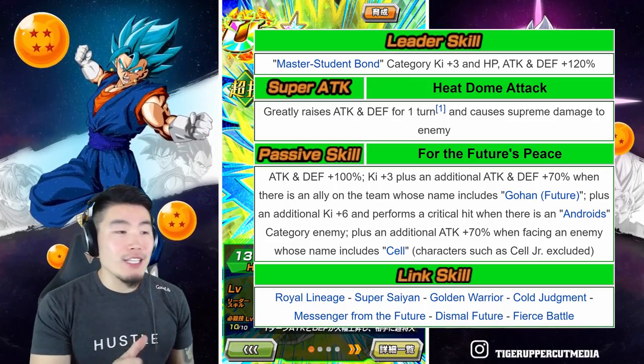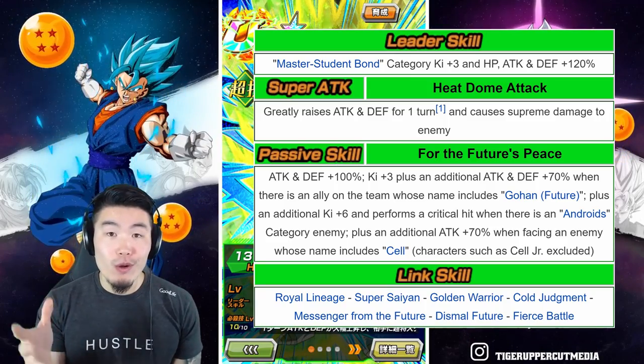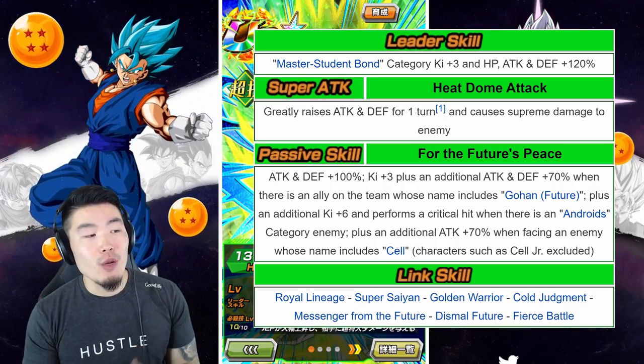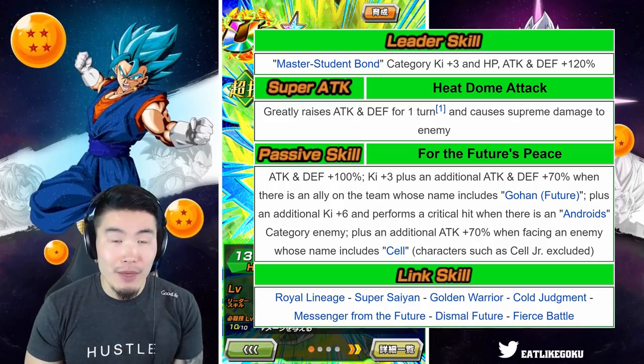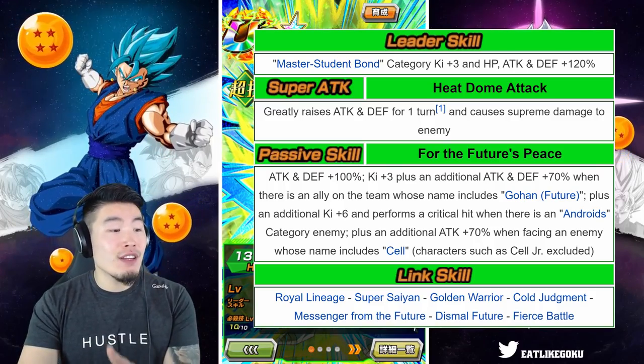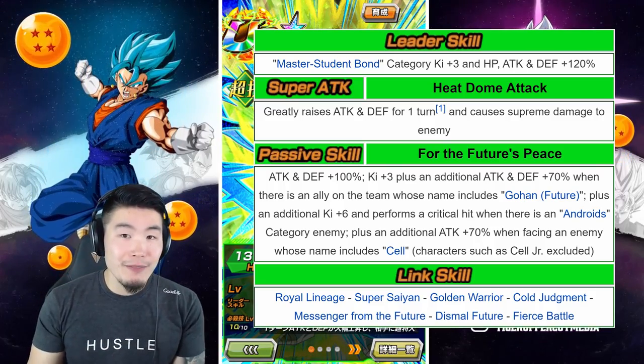Ki +3, HP, attack and defense plus 120%. His super attack is Heat Dome Attack, which greatly raises attack and defense for one turn and causes supreme damage. And his passive is one of the longest in the game.